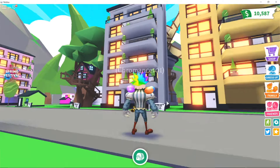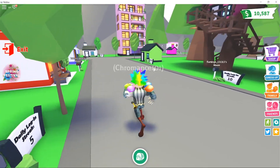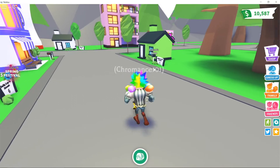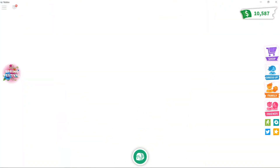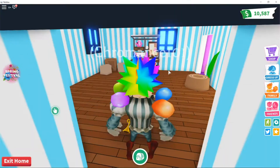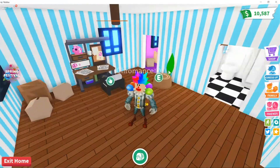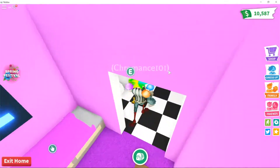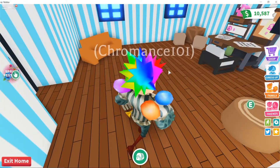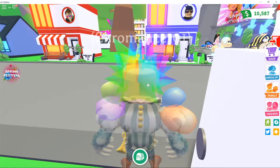What do you guys think about the new apartment? I started off in the little starter house, which is where we all begin. Hopefully she or he doesn't mind us going in for a quick look around. As you can see, they have a builder table, a little bathroom, and a bedroom — which is really all you need, but it's always cool to have more, right?